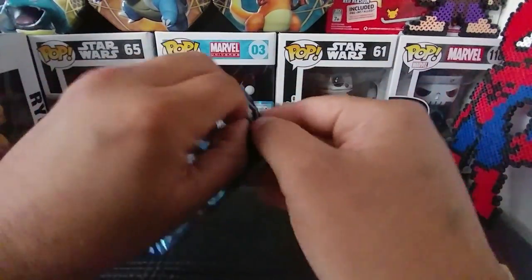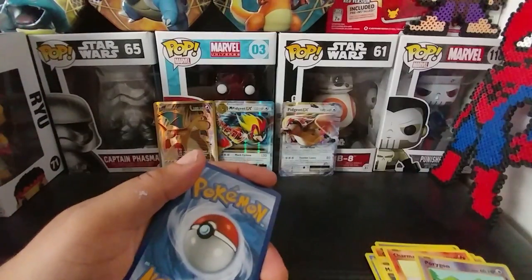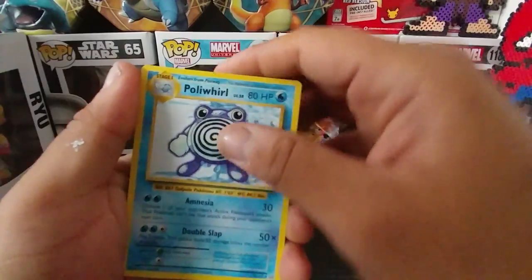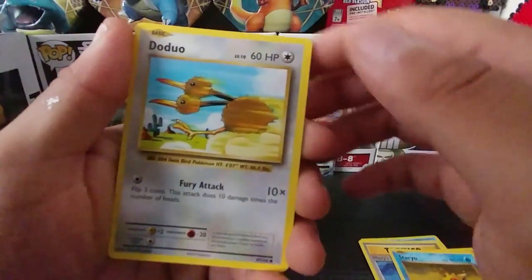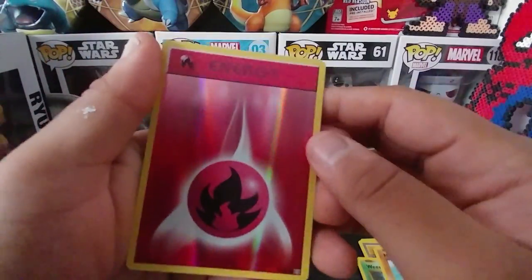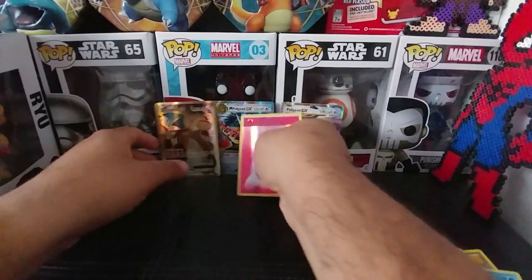Last pack — Charizard, bring us the goods, come on now. Here's a cool code card for you guys, I don't use them. Here we go — we got Poliwhirl. I want you Full Art, come on now. Misty's Determination, Blastoise Spirit Link, Onix, Staryu, Doduo, Weedle, Machop. Oh nice — Fire Energy Reverse Holo. I was looking for this also. And last but not least: Starmie. Oh well, I can't complain.